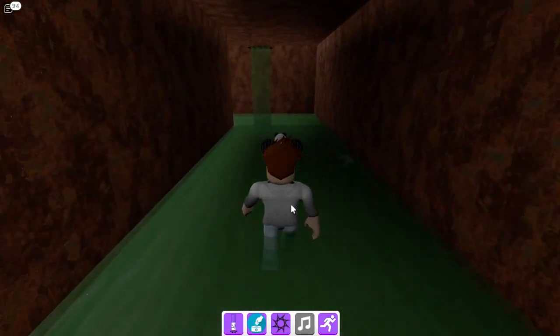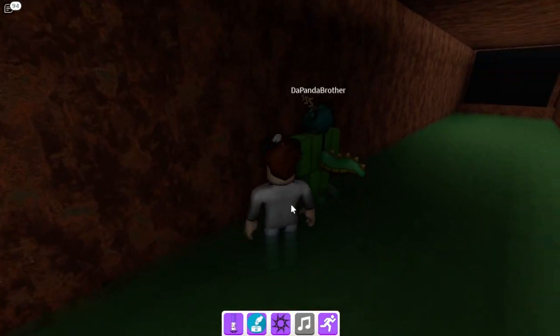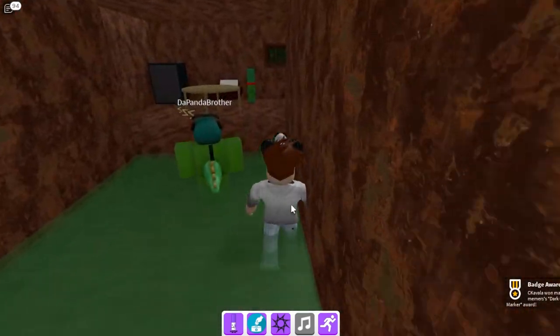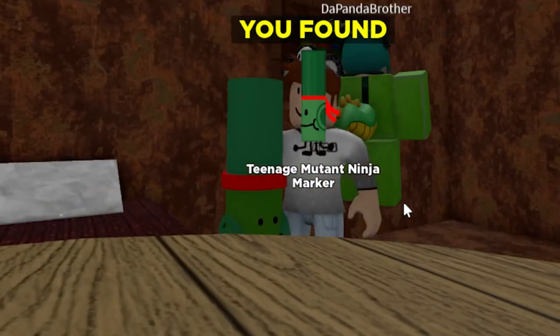Now let's go to the vent. Let's see what we can get - oh, the sewage! There's one there - the dark green marker. And I can see that one - the teenage mutant ninja marker!